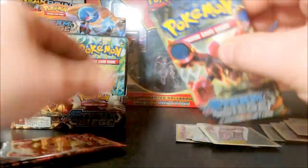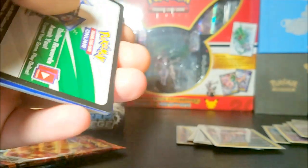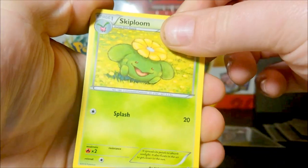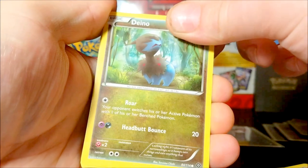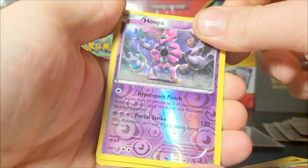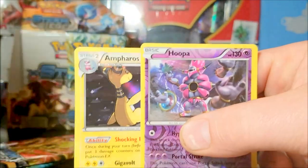Three more packs — let's dive right in. These packs seem to be a lot easier to open lately, or I'm just starting to master the craft of opening Pokemon cards. We have a Skiploom, Flashfinder, Marowak, Nosepass, Litwick, Dino, Ponyta, Marowak, reverse Hoopa, and a hollow Anorith. Good pack!